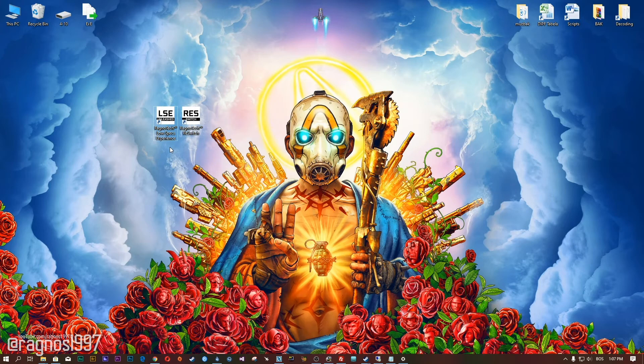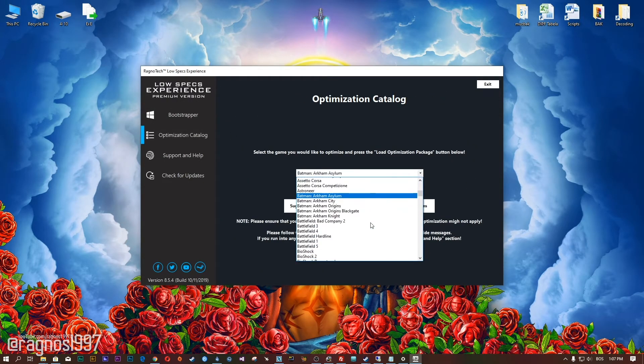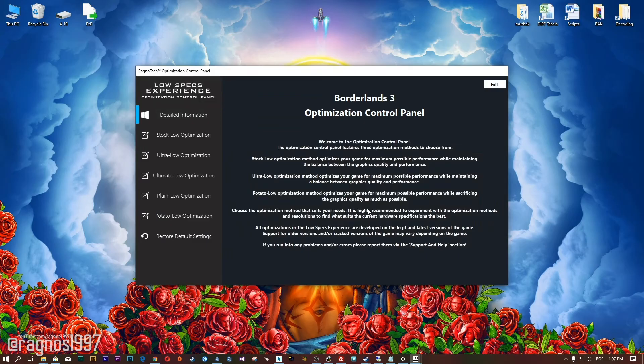After you download it, simply install it and you will get these shortcuts on your Desktop. Now start it and head over to the optimization catalog section. From this drop-down menu, select Borderlands 3 and then press load the optimization package. Press OK and the optimization control panel will load.